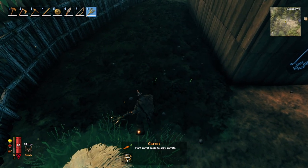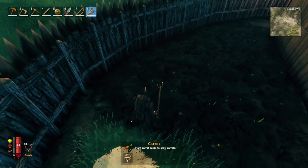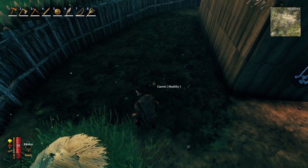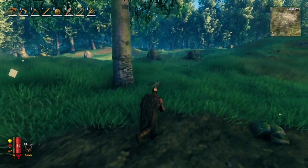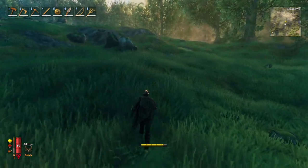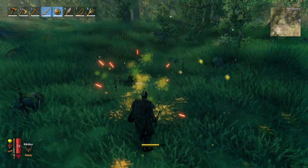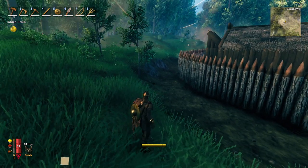I'm not sure exactly how far you're supposed to space these things out. Let me check — it says healthy, healthy, healthy, so that's good. Maybe I could have squeezed them in a little tighter, but if you plant them too close together they won't grow — you've got to make sure it says healthy. I planted some trees out here; you can see the little saplings. Let's plant some pine and fir trees over here as well. You don't have to cultivate the ground to plant trees, only crops.